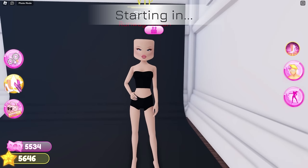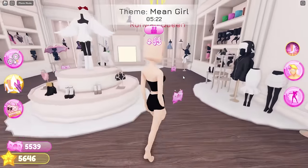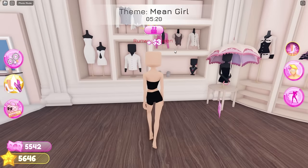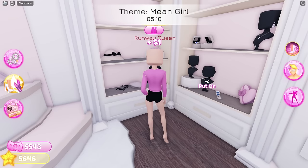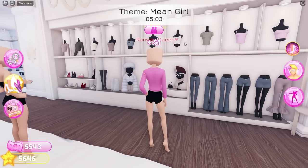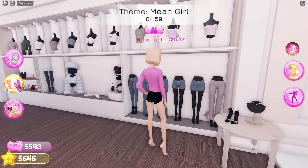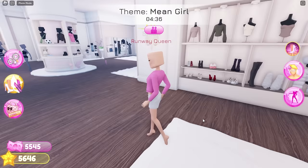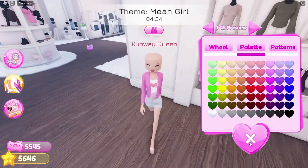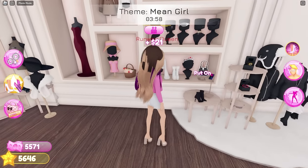Last round — the theme is Mean Girls. Wow, the theme is being really kind to me today. We'll dress up as Regina, of course. I'll equip this cardigan, this necklace, this top, this top too, this skirt, these heels, a cute hair combo, and this purse.